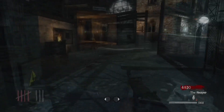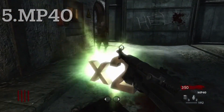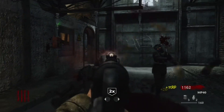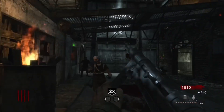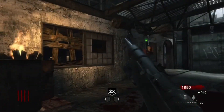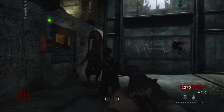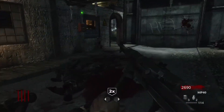Coming in at number five we have the MP40. The MP40 is a very all-around good weapon — a very good beginner-round weapon. It does the damage, it does the points, it has a decent fire rate, and since these are all wall weapons you can get ammo from the wall. What kind of slows the MP40 down a bit is the fire rate.